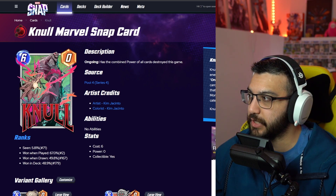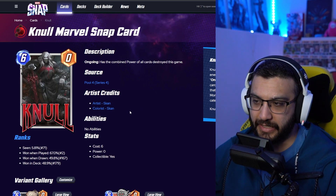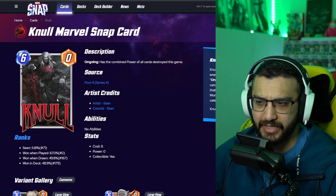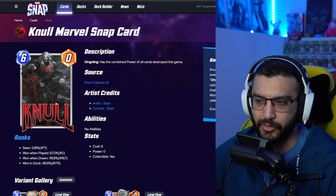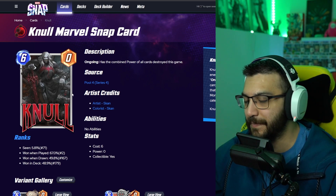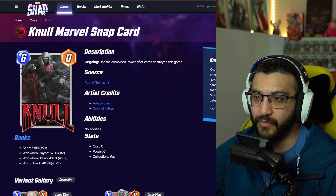We've got one last one to look at everybody. This is another one from Skan. I do like this one — it's cool. Him once again on his throne, but it looks like the throne is different here because there are characters with hands all over the place. He's again holding onto his sword. Another insane, cool one here. This is going to be a really tough one to rank.